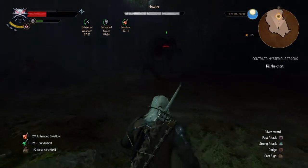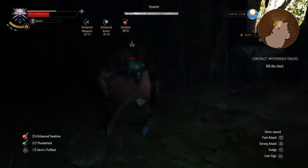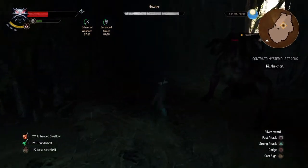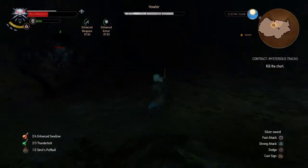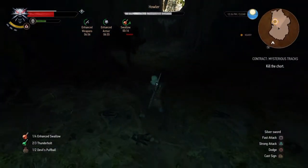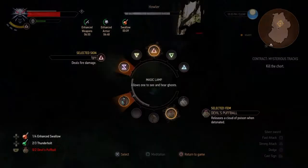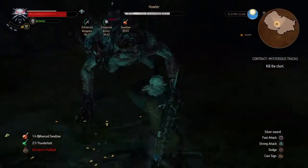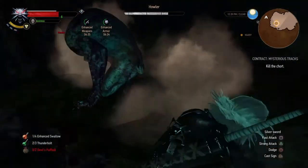Right here I'm losing lots of health and I don't want to use another potion. For the howler, I block because he's not really that strong — you won't get hurt much. But if you do start getting hurt even while blocking, use the Quen sign — it gives you a shield so it won't do any damage. You can see right there he hit me but I blocked it. That's the Quen sign. Right now I'm getting back to full health.